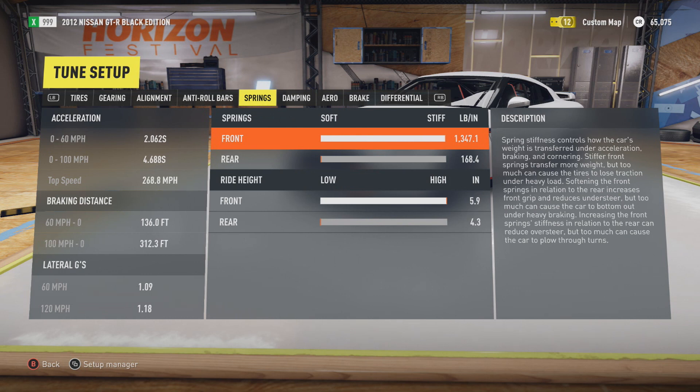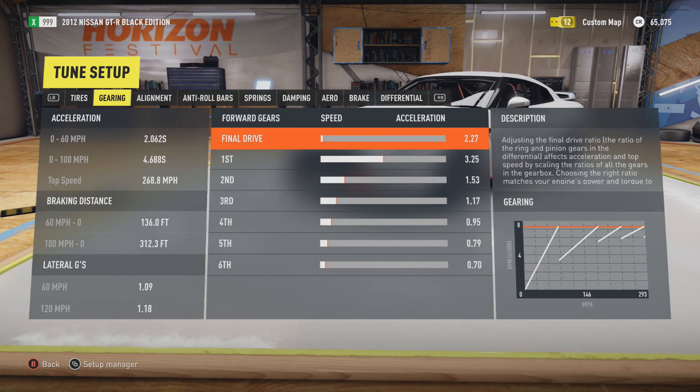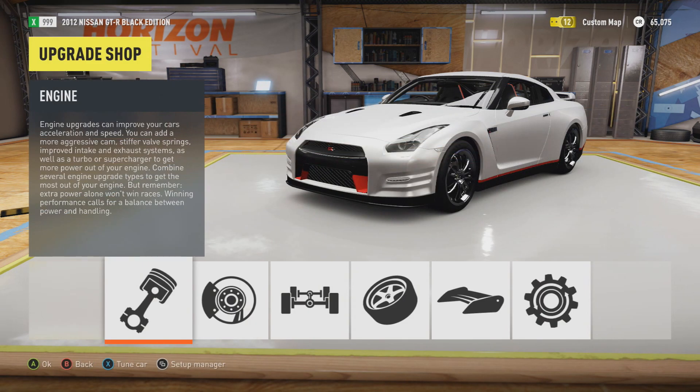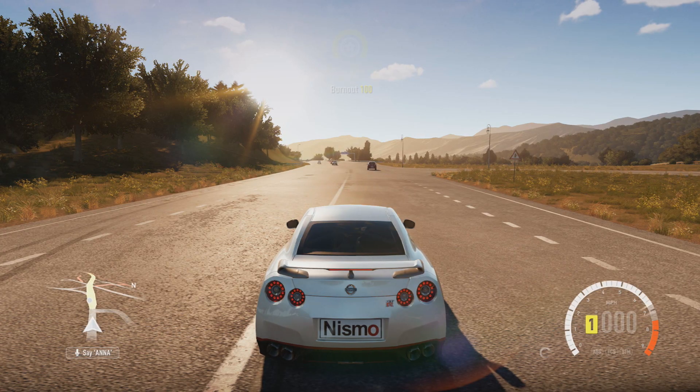Here is the actual tune itself so you guys can copy it down — this is how I set it up. If you want to change the gearing up a little bit to make it a little bit faster off the start, by all means do so, but just try to keep your 268.8 mile per hour final speed.